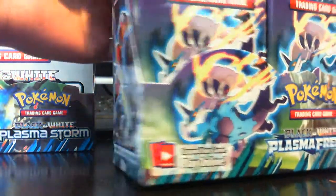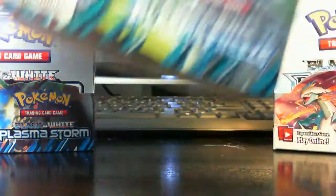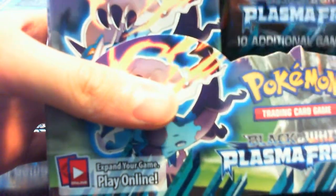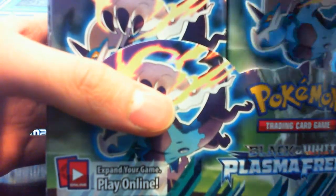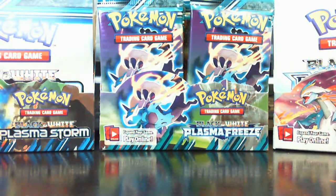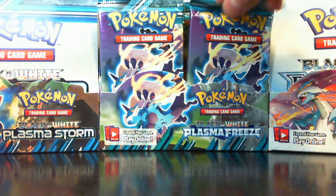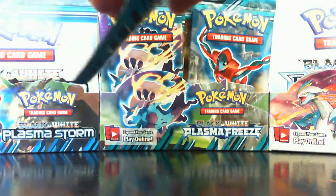Oh, turquoise backs! I'm looking for full art Junipers, maybe some other supporters, Genesect EX, Thundurus EX of course, and maybe some good EXes. Secret rares are nice as well. Hopefully I don't pull any of the bad EXes — maybe Heatran or Latios, the blue one. I don't remember the last EX right now.